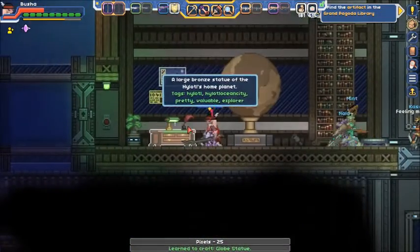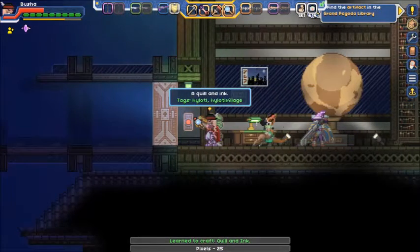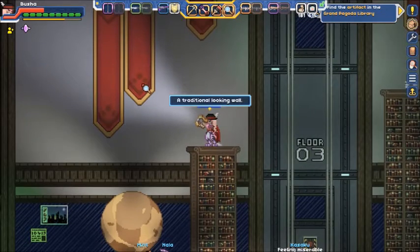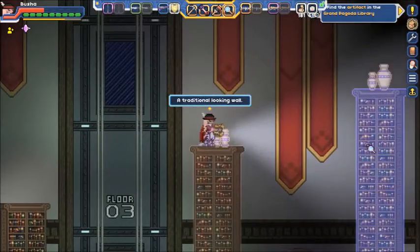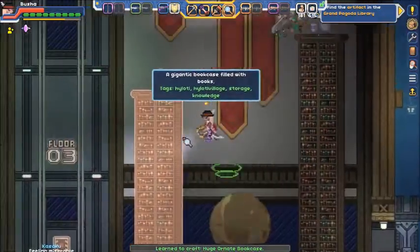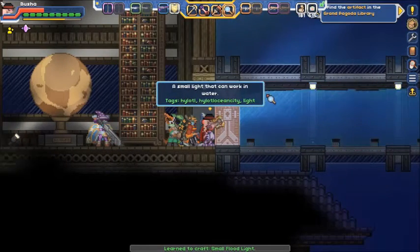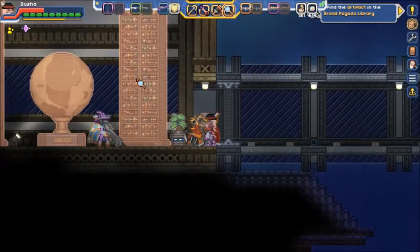Everything's good to just navigate the library now. That's not opening. So I take these banners are objects — just not ones meant to be obtained. There's not going to be anything in the bookcases; they're not supposed to be chests. That's just an enhanced storage thing making them chests.